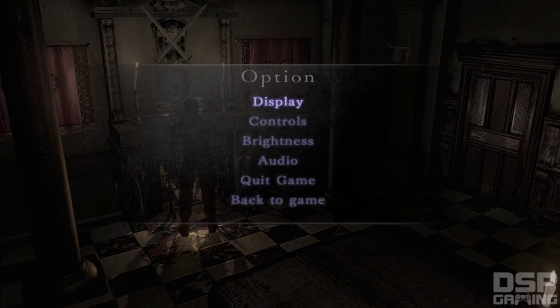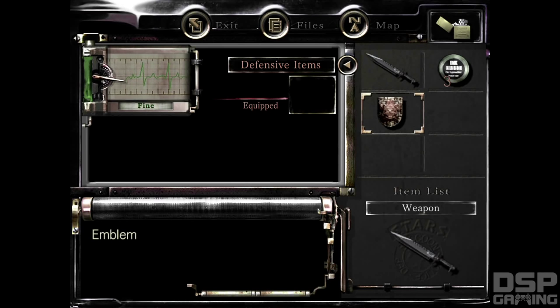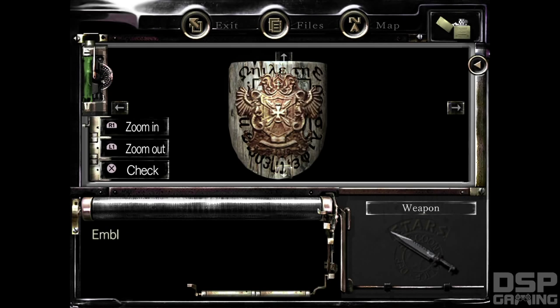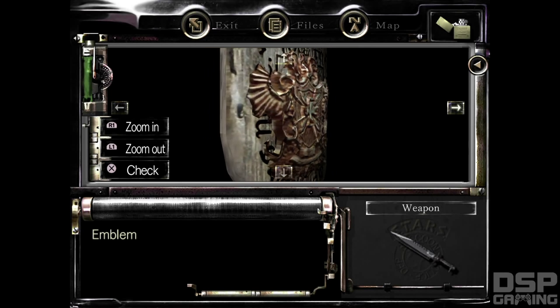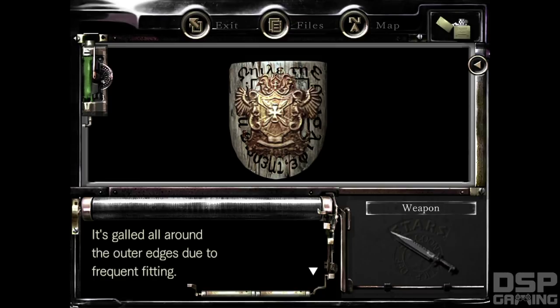How do I get to that? Oh, triangle gets me to my menu. Examine — emblem. Zoom in and zoom out. It's gold all around the outer edges due to frequent fitting.